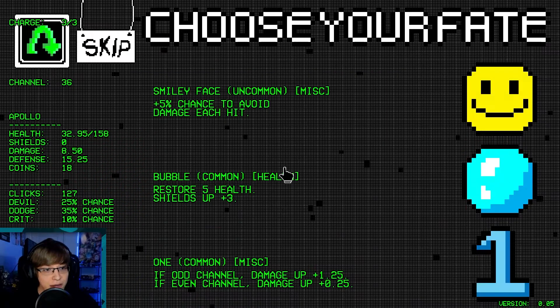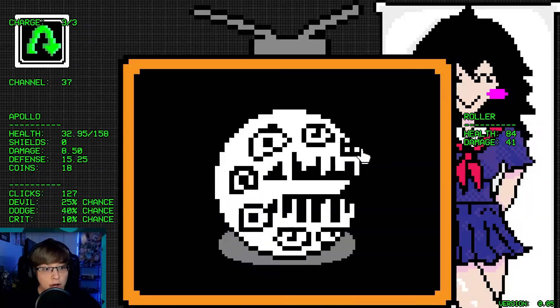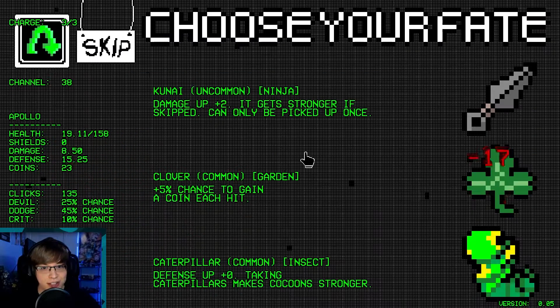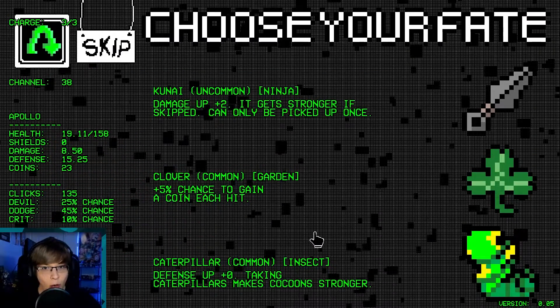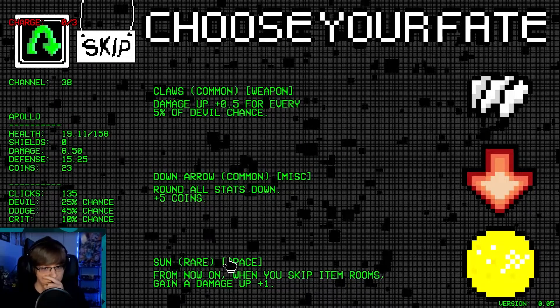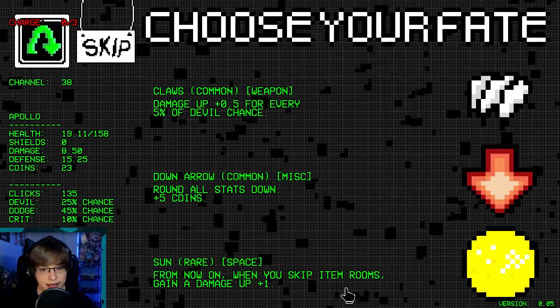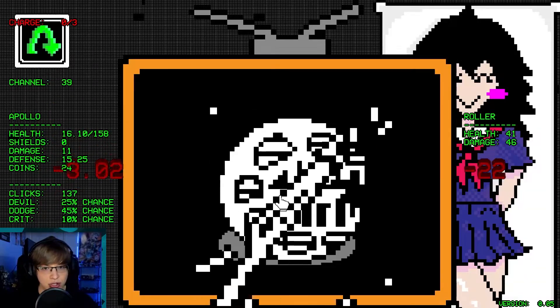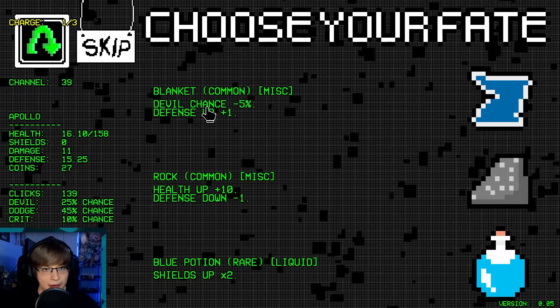Another tier — we're at 35% dodge chance. 40% dodge chance. 45% dodge chance — what?! Reroll — damage up 0.5 for every 5% of devil chance. Whenever you skip item rooms, gain damage. We got to go claw though — that gave us so much damage! Devil chance minus 5%, shields up two.